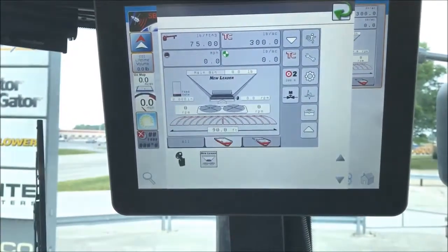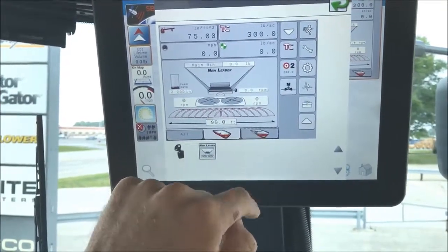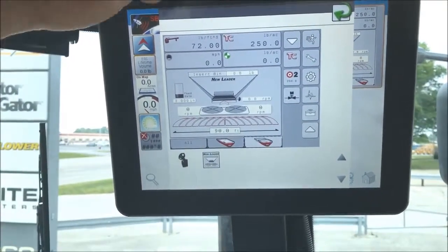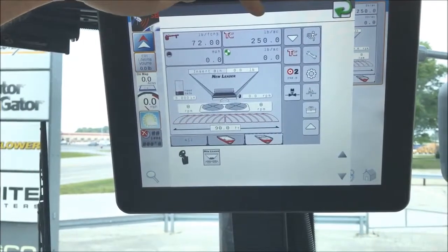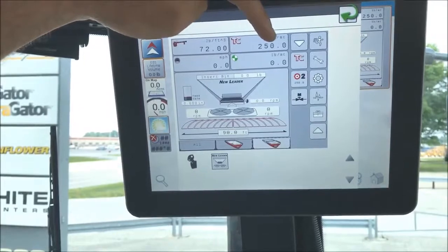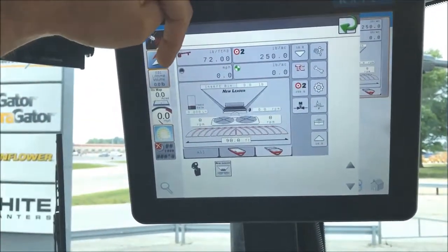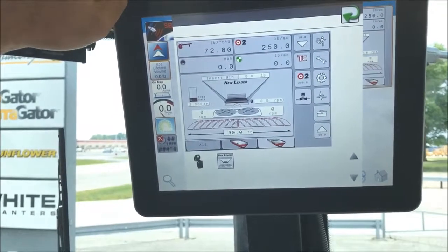Since this does have a multiplier down here on the bottom, we can select which bin we're wanting to change the rate at. Here is the multiplier bin. We're preset at 250 in the task controller, and our second target rate is at 250, which you can edit.